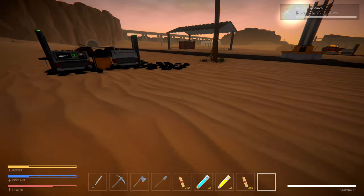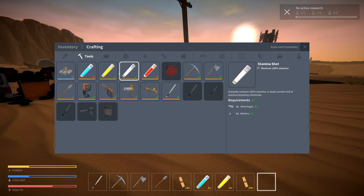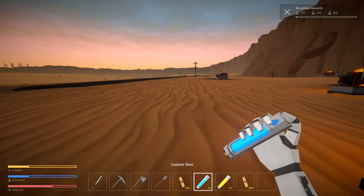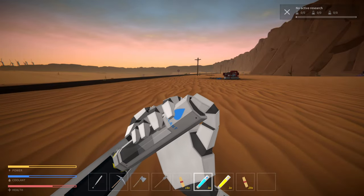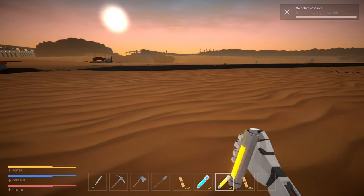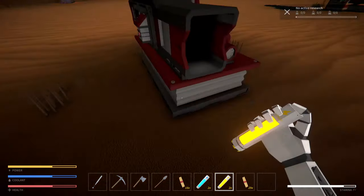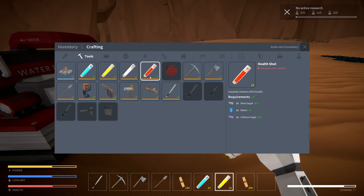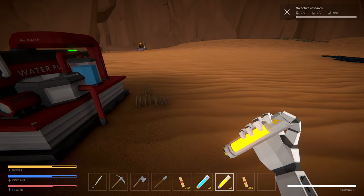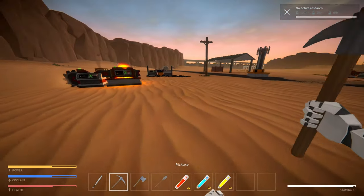We got water, and we can actually make healing now! That's how we get coolant as well. Let's load up on power and coolant - it takes steel and lithium, that's it. The water is a little slow, might be worth doubling up at some point, but for now it's fine.